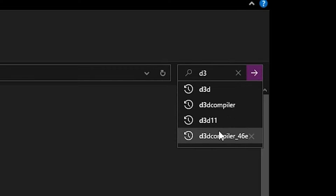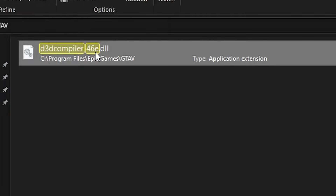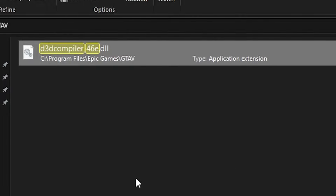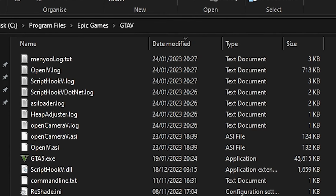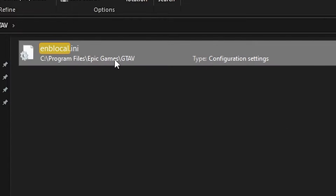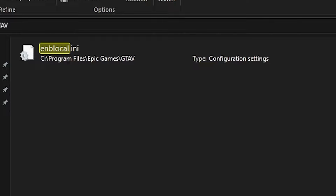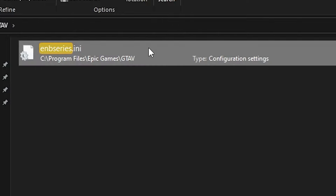Once you delete d3d11, go and delete d3compiler — specifically the d3compiler_46e, and make sure it has the 'e' at the end. Delete that one. Next is ENBlocal — delete this one. And then lastly, ENB series. Simple as that.